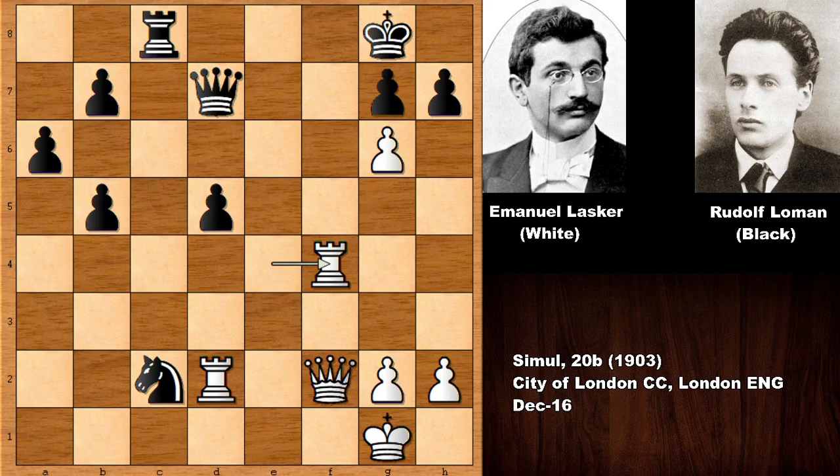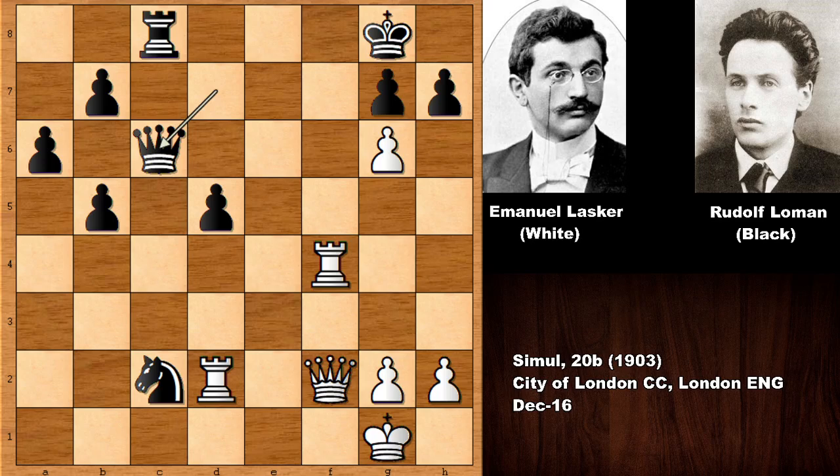Then knight takes c2, bishop to c5 — Lasker wants to finish this as soon as possible and checkmate his opponent. After rook takes c5, Lasker captured the bishop. The pawn is pinned, so if capturing the pawn, rook takes queen. Then rook back and rook over, attacking the knight. Rook to f4 by Lasker, attacking the knight. Queen to c6, and Loman is defending the knight.